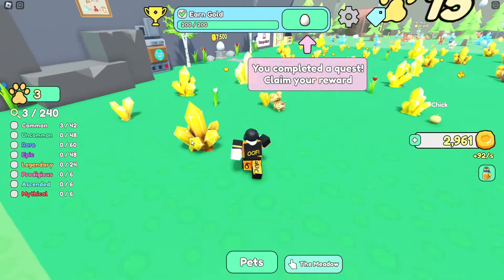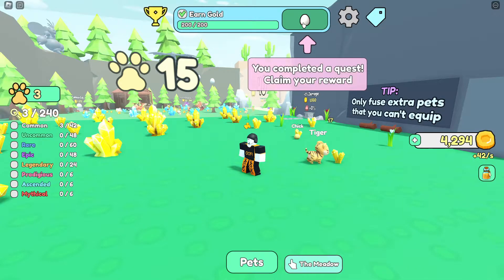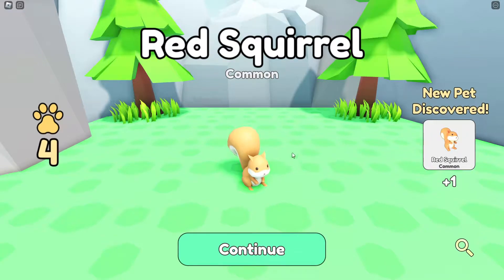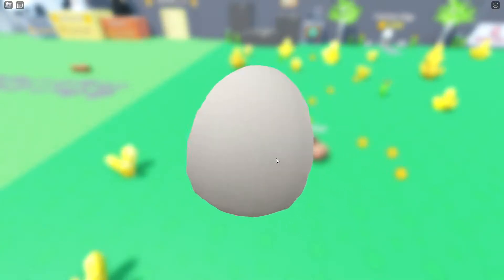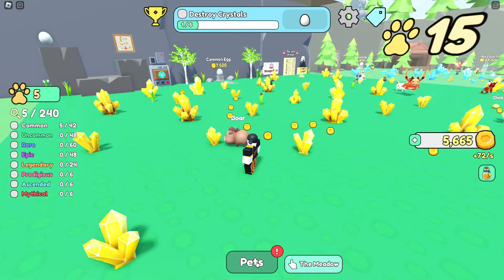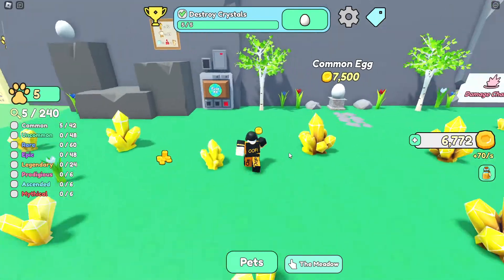Super simple gameplay and it looks really nice. Let me know in the comments what you think of the game so far. I'm trying to figure out how to collect more gold faster. At the top we've got quest completion which gives you an egg as a prize — we just hatched a red squirrel. The next objective is to collect ten drops, and we get another egg: a pink gram. I've got five pets already and there seem to be more equip slots available to figure out.